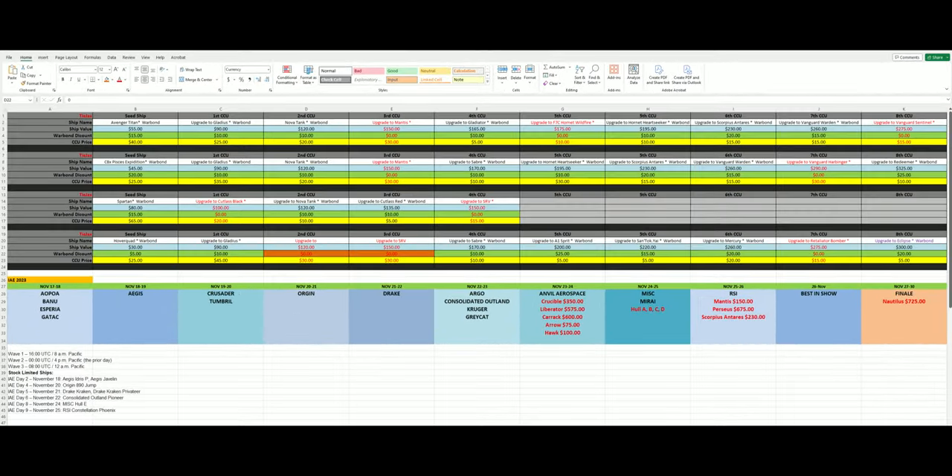Okay, time to get organized. You really do need to keep track of all your CCUs and your CCU chains. You can write it down in a book, use Google Sheets — in my case I'm using Excel as you can see here. Whatever works for you, but you need to be able to see what you have and what you don't. I like to color code everything; it helps with my OCD.